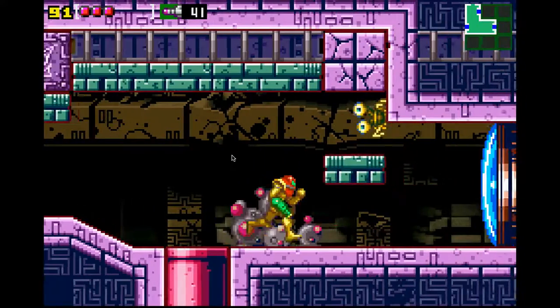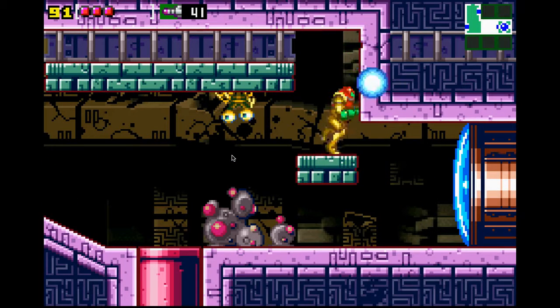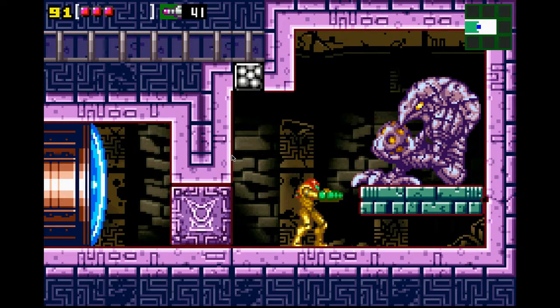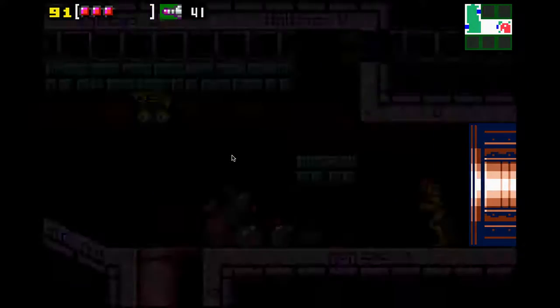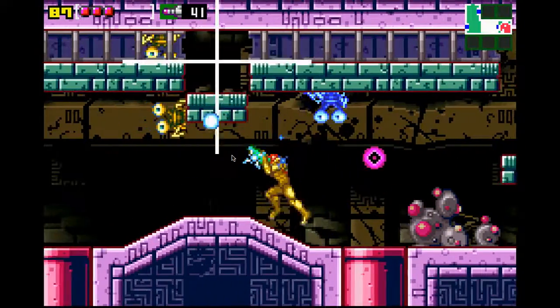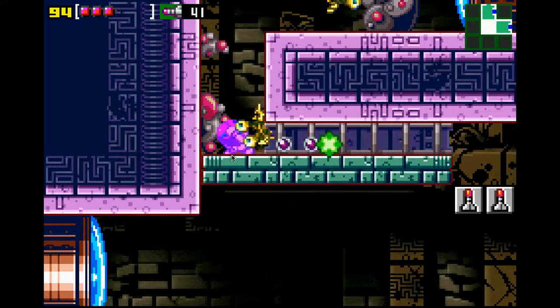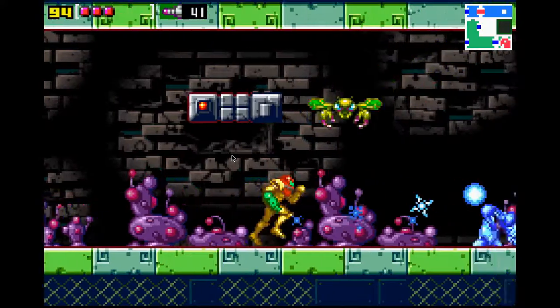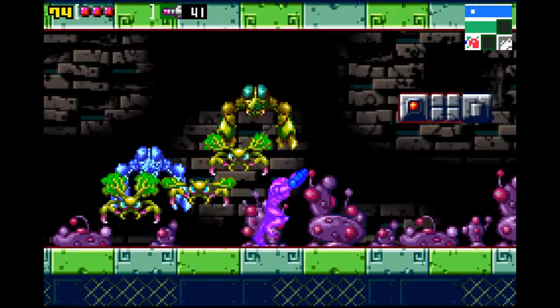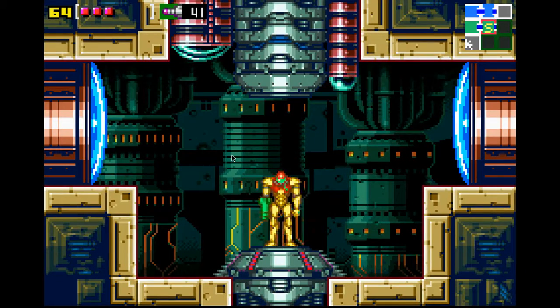Then more of these blocks, go through it again. Go on this platform, shoot this block, shoot that wall, and go in here. Now we'll get another unknown item. So now we go back the way we came. Shoot that block through the crack, go through here. Try to avoid as many enemies as possible because there are a lot of them. Probably should have healed at the Torizo statue. Here's another save room.